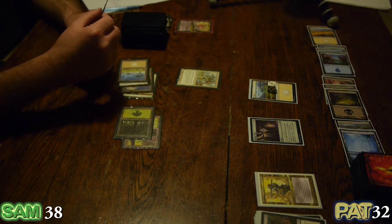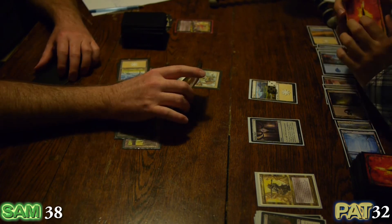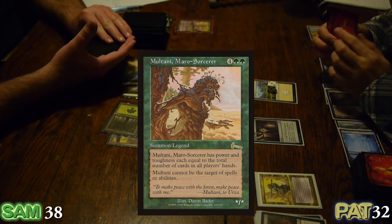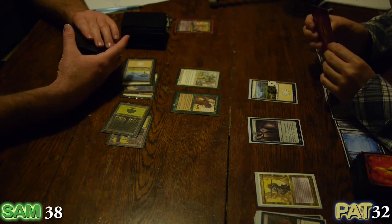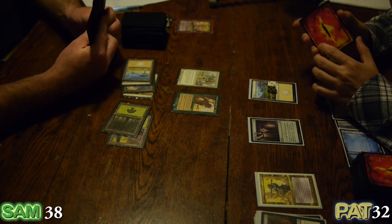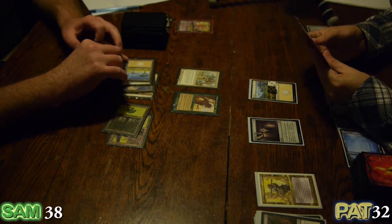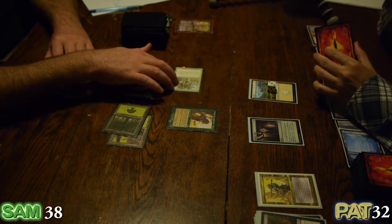Now to bring out the big guns — the defender of the forest: Multani, Maro Sorcerer. His power and toughness each equal the total number of cards in all players' hands, and he cannot be the target of spells or abilities. My cards are four, I also have four — that's eight eight. Strong card. Very strong.